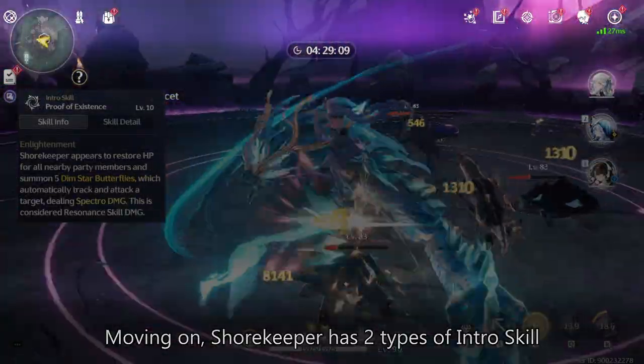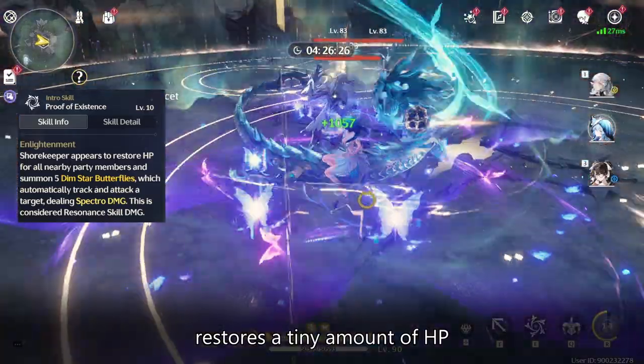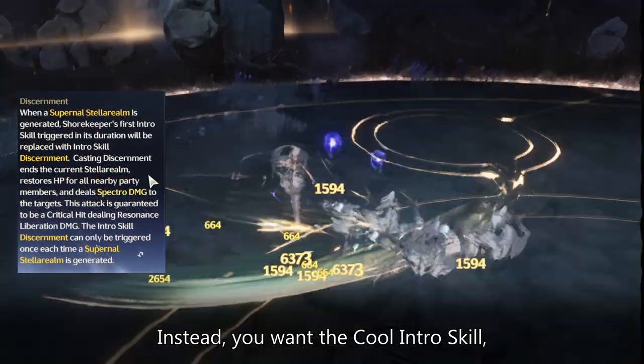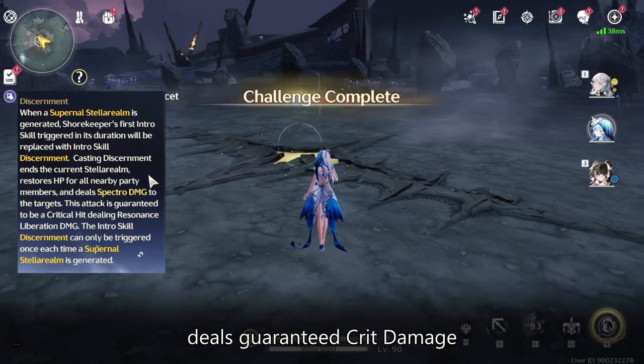Shorekeeper has two types of intro skill. The first type is the baby intro skill that restores a tiny amount of HP and deals a tiny amount of damage — you would never want to trigger this. Instead, you want the cool intro skill that heals a little bit more and, more importantly, deals guaranteed crit damage.